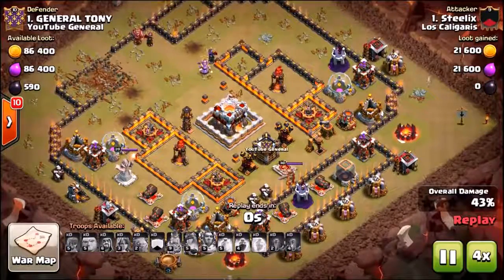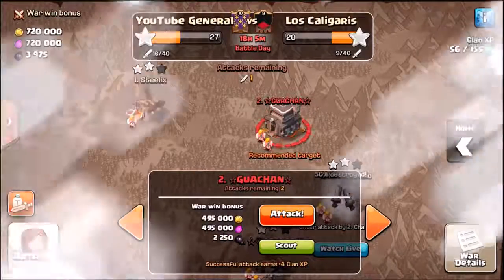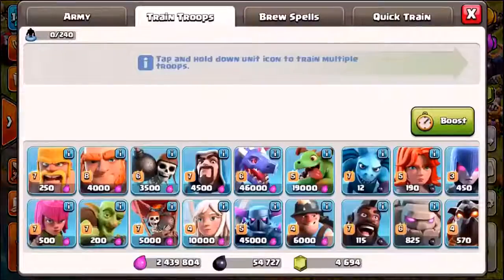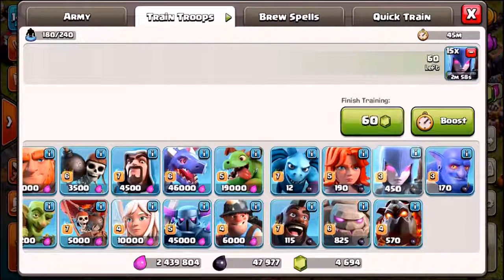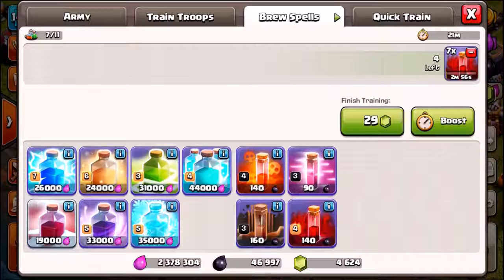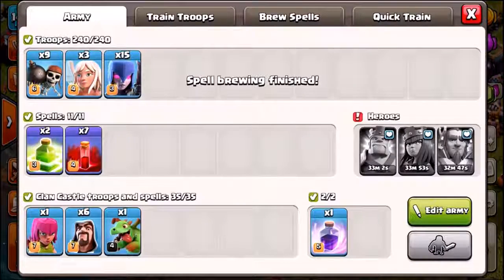We're going to get into our second live attack using a random troll army against number two. Number two - Champion - is actually attacking, so I'm going to try to three-star him. He's got higher level heroes than number one, so since I failed on number one, we need to be a little more serious. We've got 54,000 dark elixir - let's try a mass amount of witches! We're going to bring 15 witches, nine wall breakers, seven skeleton spells, and two jump spells. That's going to be the entire army.